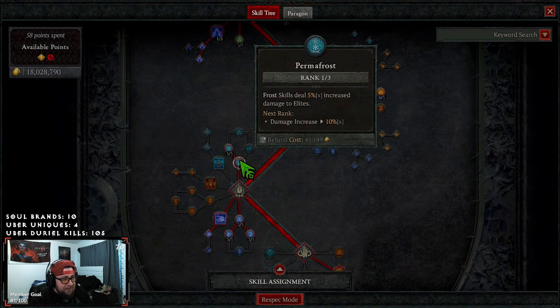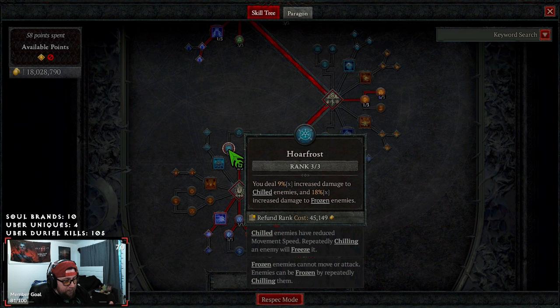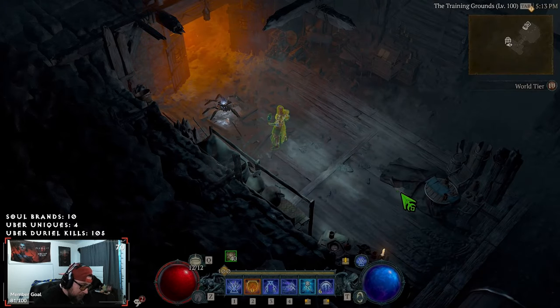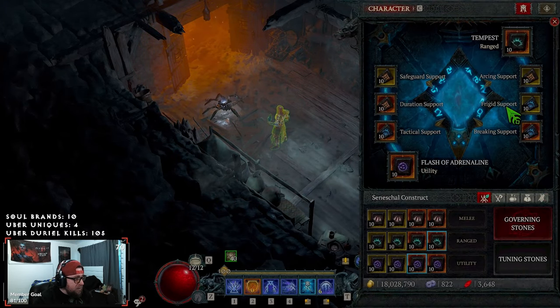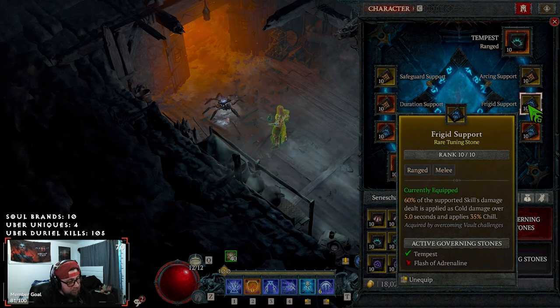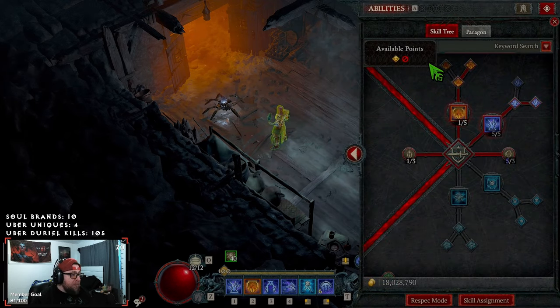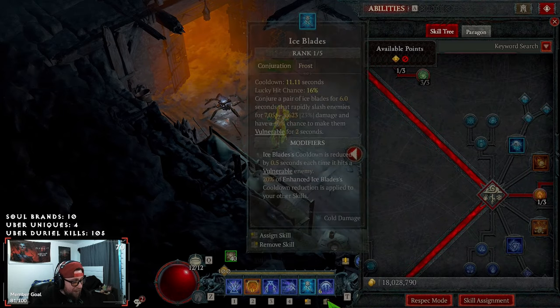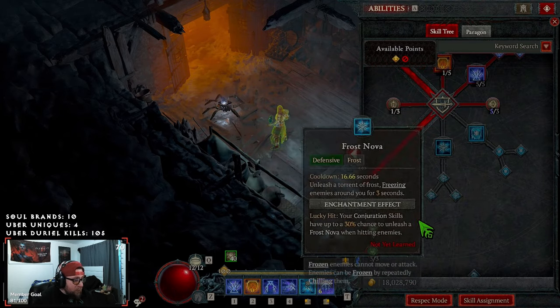We're taking Inner Flames and Devouring Blaze for more crit because we're going to be using Esu's Ferocity. We're taking Permafrost for damage against elites with frost skills, and Hoarfrost for 9% increased damage to chilled enemies and 18% if they're frozen. Big shout out to my community for helping test this — the extra 9% is huge. If we get a freeze it's amazing, but even without it, Hoarfrost is always active because our Tempest perk Frigid is going to apply chill 100% of the time.